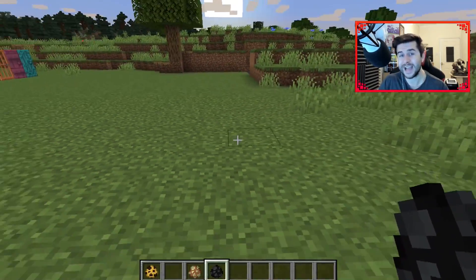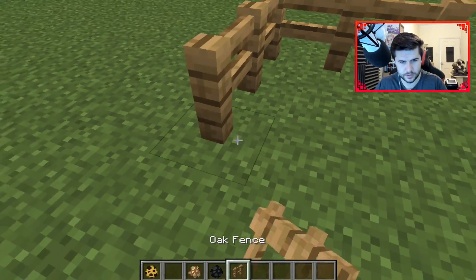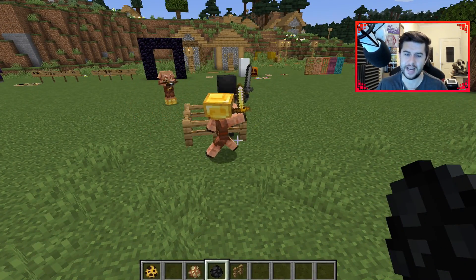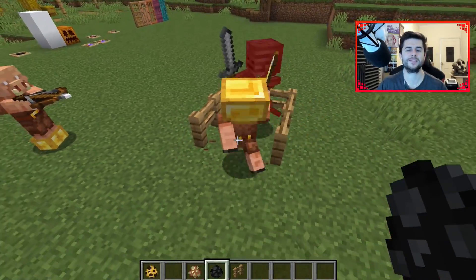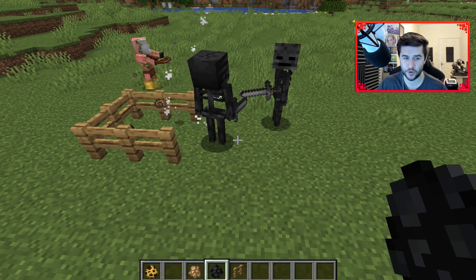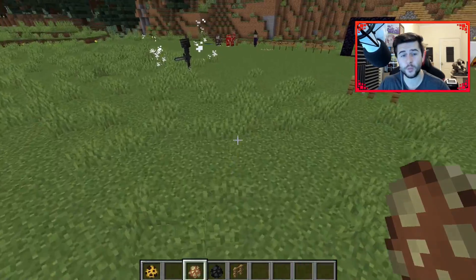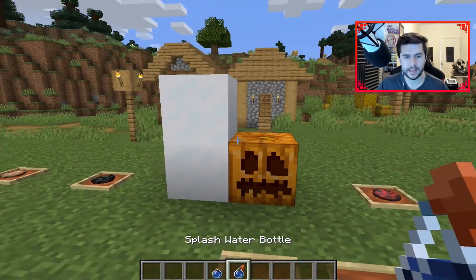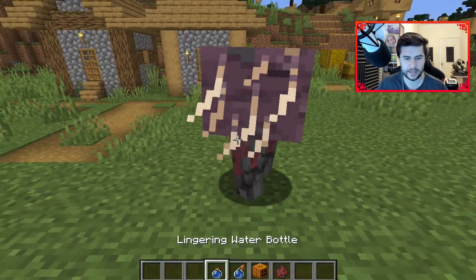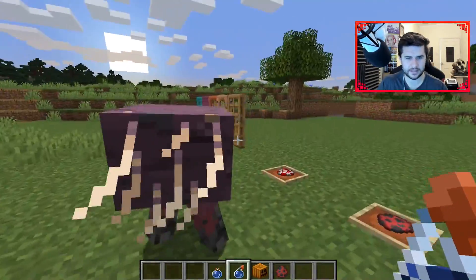The next change involves Piglins and Wither Skeletons — they will always attack each other no matter what. To demonstrate, I'll grab some fences and trap a Wither Skeleton, then release a Piglin. By default these guys attack the skeletons — they literally don't like each other, which can actually help us in combat. Interestingly, there's a Zombified Piglin wielding a crossbow here — I didn't know they could do that. That's a new change: they will actually attack all the time.